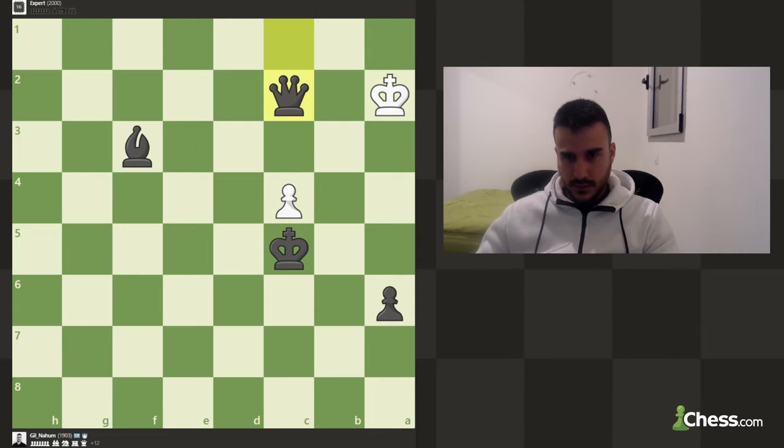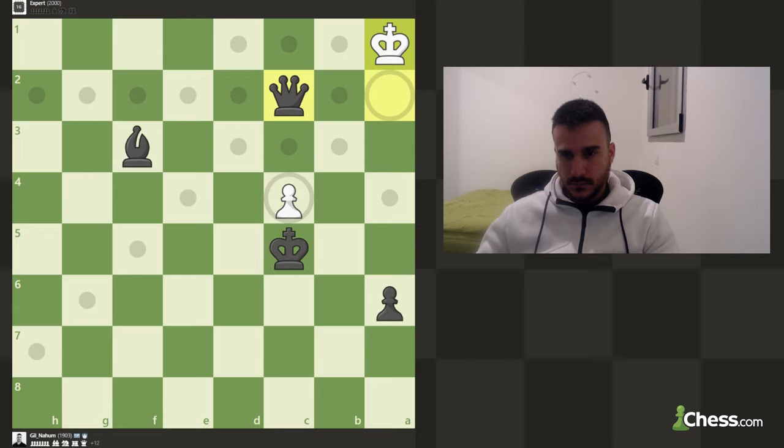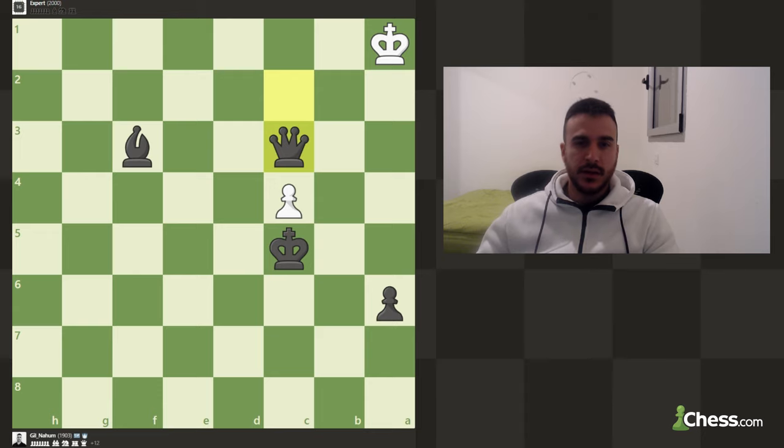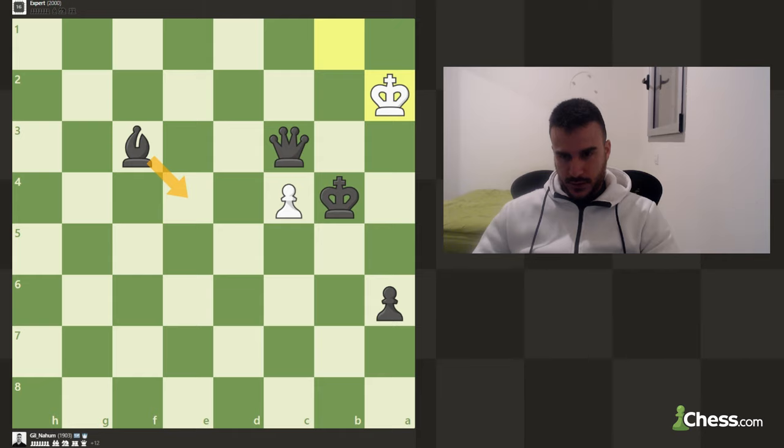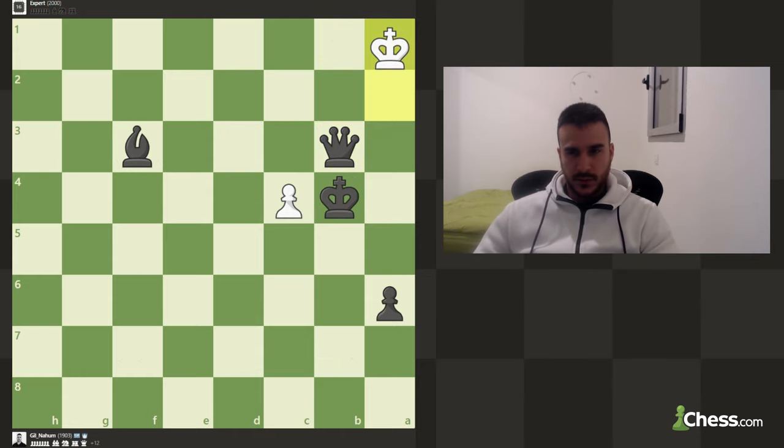Check — okay, this is also a draw because he doesn't really have any legal moves. So let's play queen c3 in order to give him some space. He's got plenty of space on a2. This would also be a draw — check, he can go up. We need to be really careful; it would be a shame to blunder the game after all this effort.